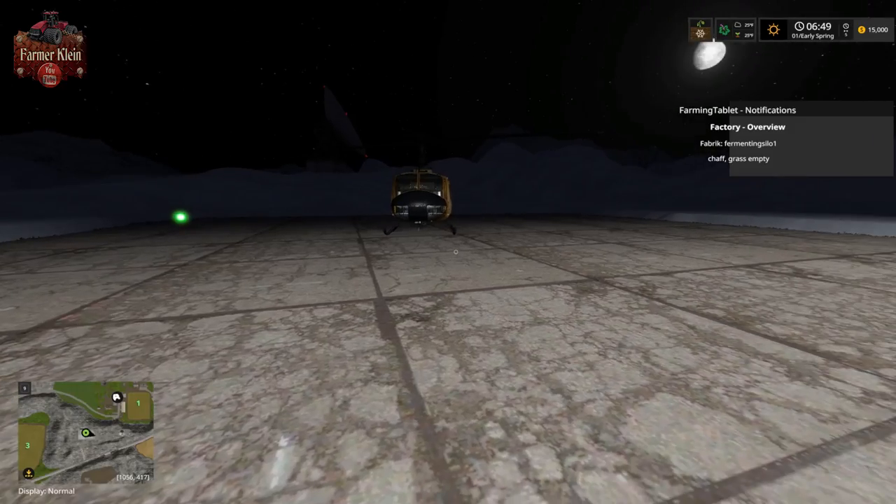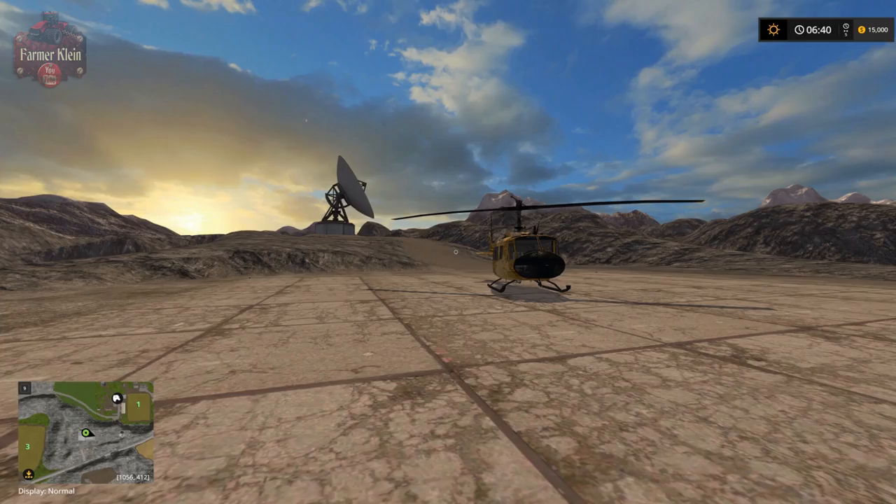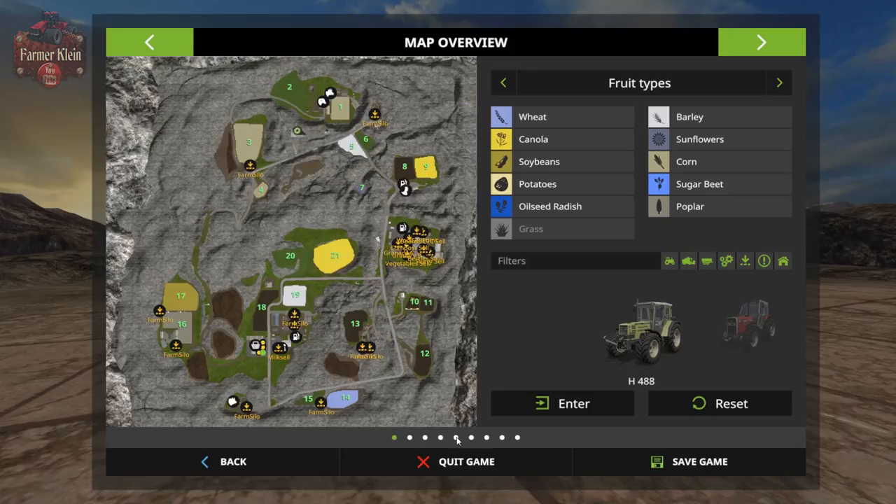We're going to go ahead and back out of the video and reload without seasons. Here we are back in about the same starting spot but without seasons. As you can see, a fair bit of the map is covered in mountainous area and rocks. There are very few grass areas — only four grass fields on the map: fields 2, 6, 20, and 15. The rest of the fields are arable. There's a total of 21 fields with our standard crops. Without seasons you can put sunflowers in; with the built-in seasons geo you won't be able to plant sunflowers at all. Field 7 is a small field tucked away in a rocky area, planted with sunflowers.